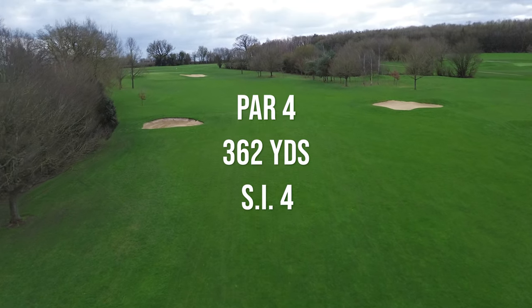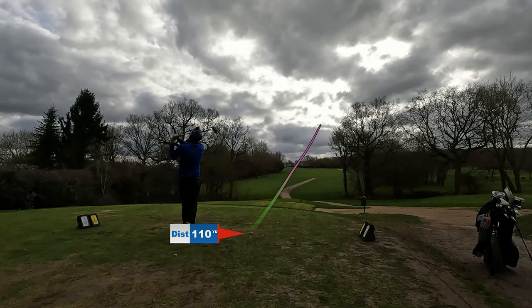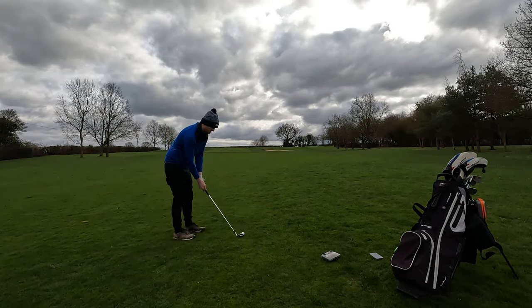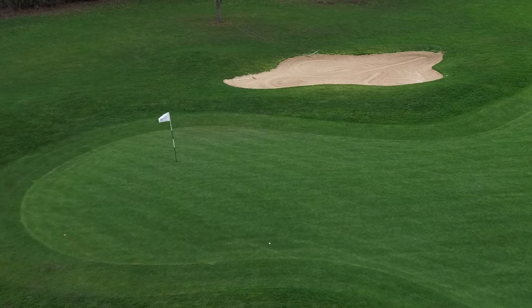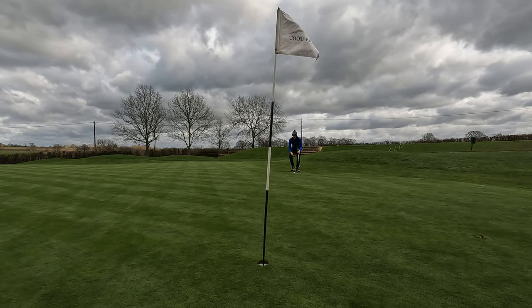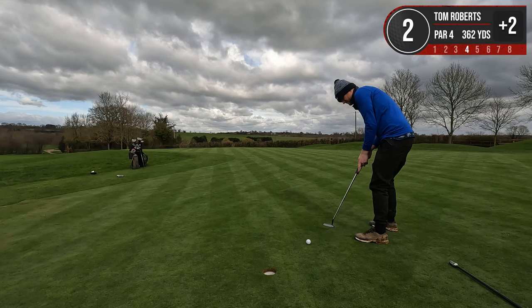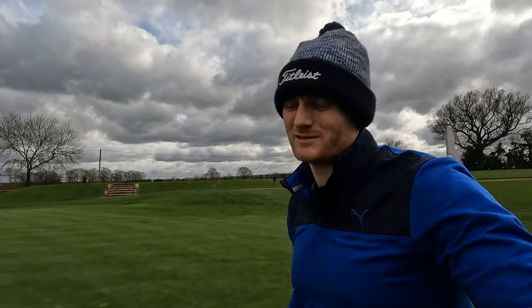Hole two is a 362 yard par four. It's SI4, it dog legs to the left, it's uphill and is downwind. Yeah, perfect — up in the middle of the fairway. I've got about 140 in here but the wind is blowing an absolute gale. I've got a pitching wedge. Should be on the green, either that or it's going long. Yeah I think that's on. Very similar to the last putt — this one is 30 foot though, and it is downhill also. I feel like the exact same putt I gave it last time would be perfect. Yeah, that's not bad to be fair. Oh my god, what is going on? Another three putt. Not ideal start — two three putts on the first two holes. That is diabolical.